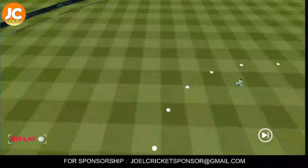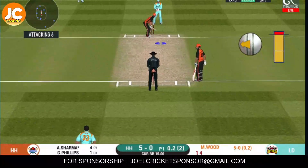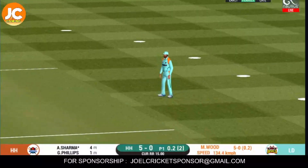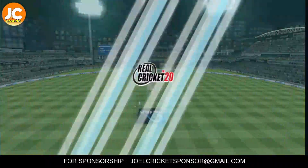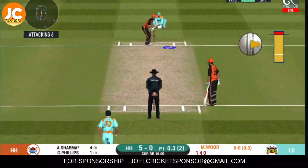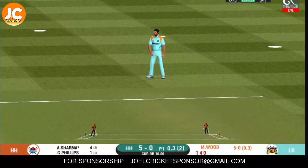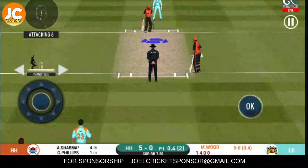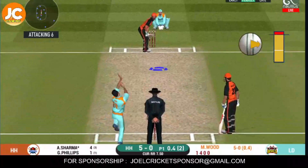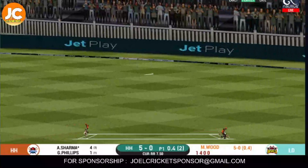Not getting the timing right there. Here we go — wonder where the next one is going to fly. Bowler needs to be precise with their line and length with this field. Hit straight to the fielder, unable to find a gap. Fielder at deep extra cover for extra protection. The ball heads off to the boundary.